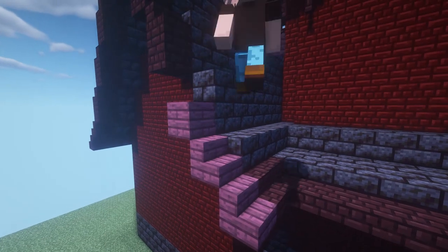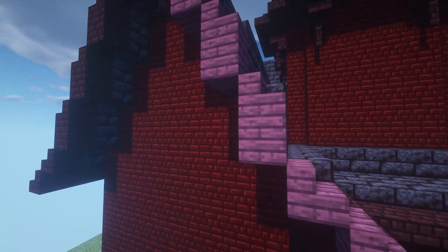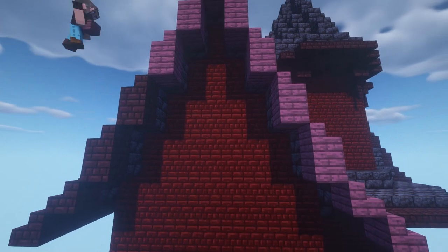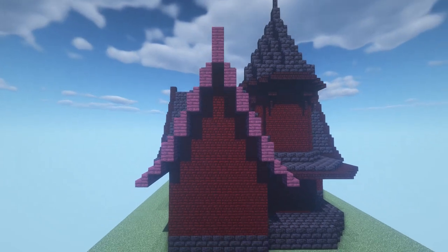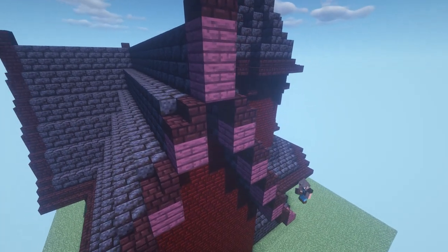I also did some mini experiments with my build palette. Out of nowhere I had the idea of using crimson planks as an alternative to nether bricks. I implemented this on one side of the house, but after looking at it for a bit, I decided I didn't really like it and ended up getting rid of the crimson planks.